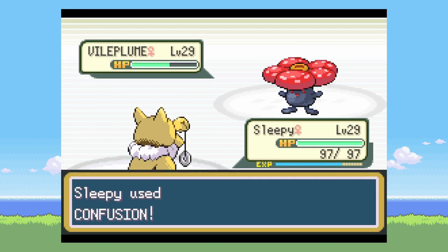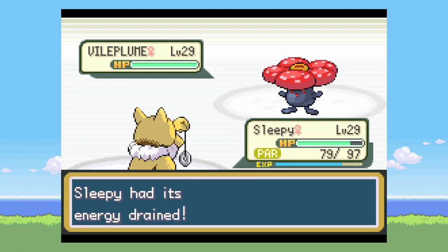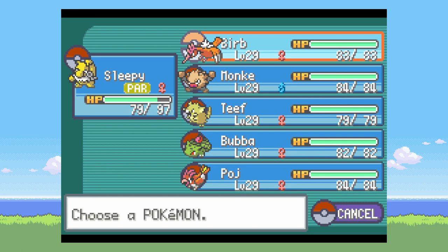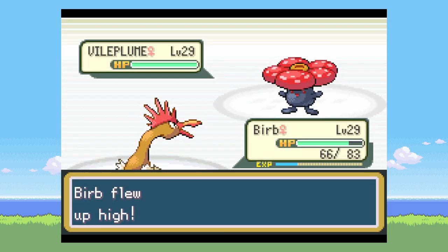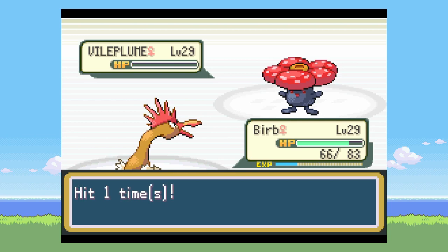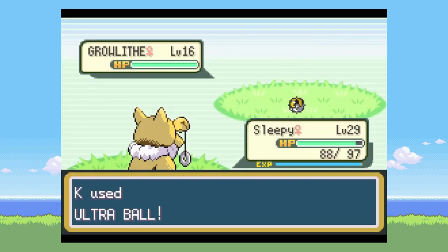I have a feeling the opponent is going to status me somehow, and she does. She goes for a Hyper Potion, and I realize I have to switch because it's just going to keep healing itself with Giga Drain since I'm slower. I go up with Fly, then go for a Fury Attack, which doesn't even kill — but we end up getting the job done. That's four badges out of the way.